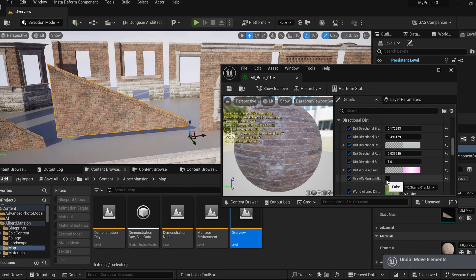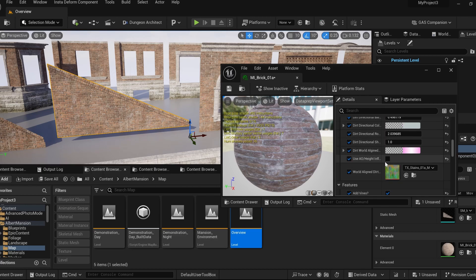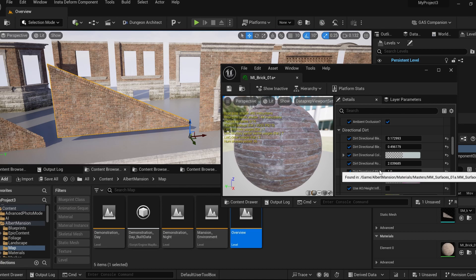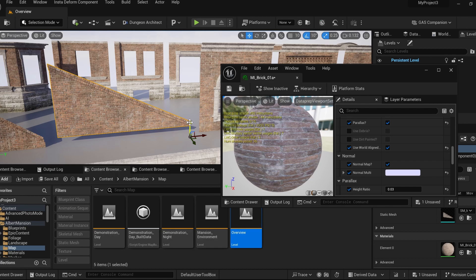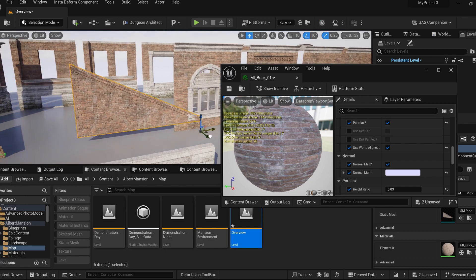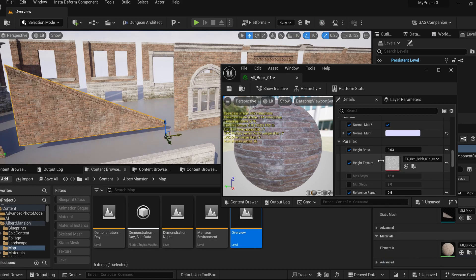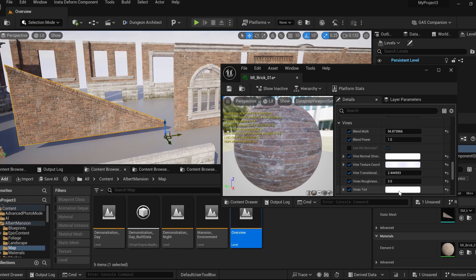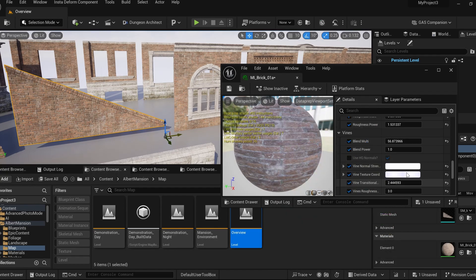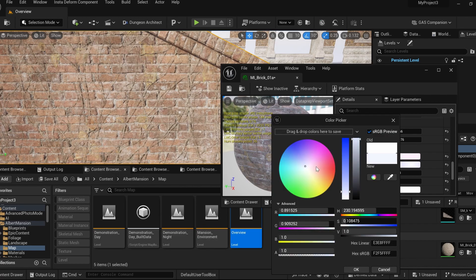There are many material parameters — desaturation, world-aligned dirt, parallax, and vines — that you can use to customize it to your liking. You can tint elements as well, making them more visible.